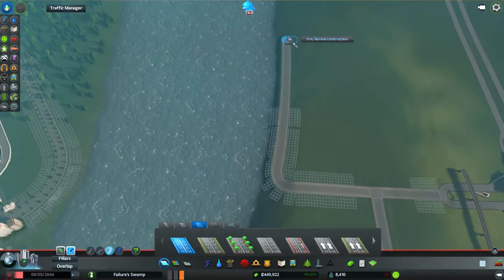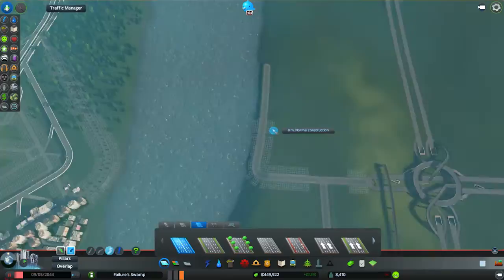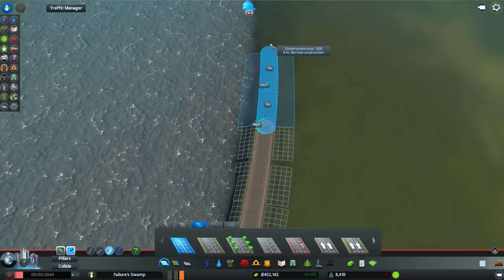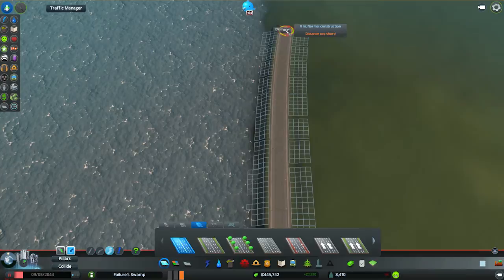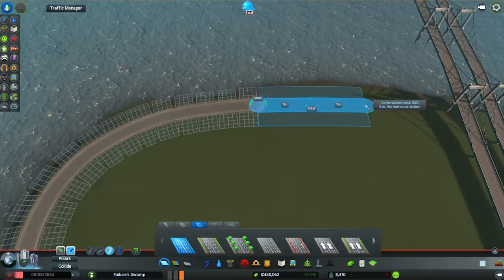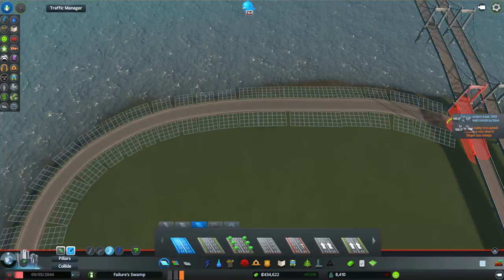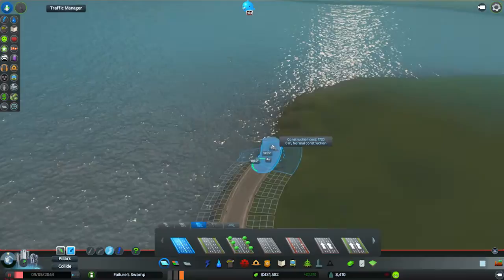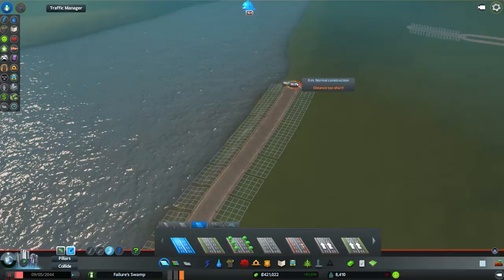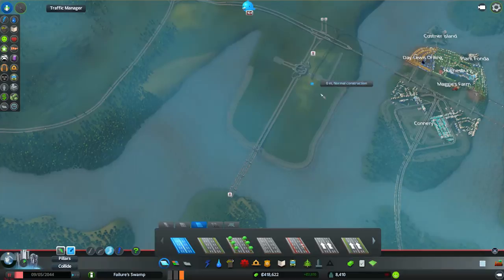Why are we not getting — am I using the wrong road type here? Let's turn overlap off and try that again. It was because I had overlap on. What overlap allows you to do is overlap onto adjoining zones — it's useful for when you're trying to snake roads into an area that normally wouldn't allow them. We're going to go right the way around the outside and then, hopefully, something relatively geometric in terms of the layout of this industrial area can just be formed underneath.